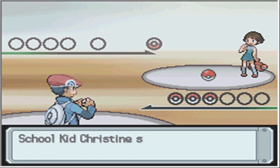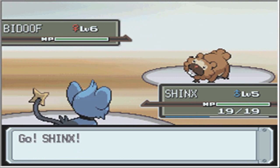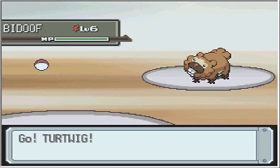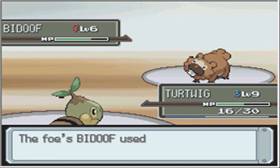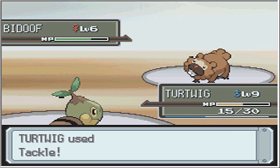Let's fight this second and final nerd - School Kid Christine! She's got a level 6 female Budew. Not as cool as our Budew. Let's use Intimidate on that, and switch back to Turtwig. Pretty much the same strategy applies. If you caught something early on in this game, I would suggest putting it on the front, then switching back to your starter and taking it out, just like any normal Pokemon game you should do. A Tackle Fest!